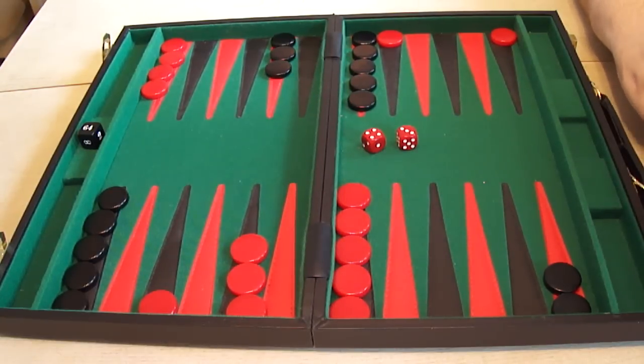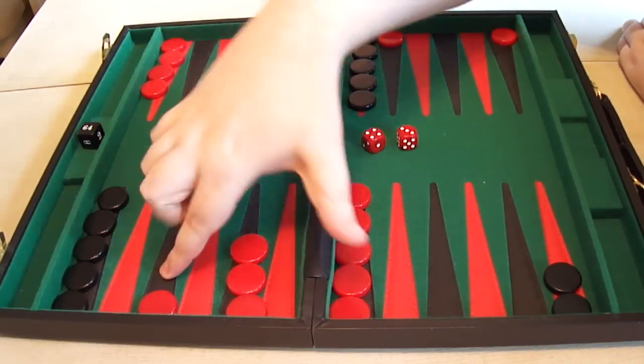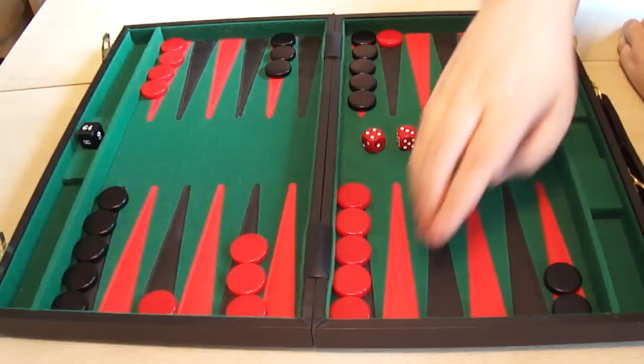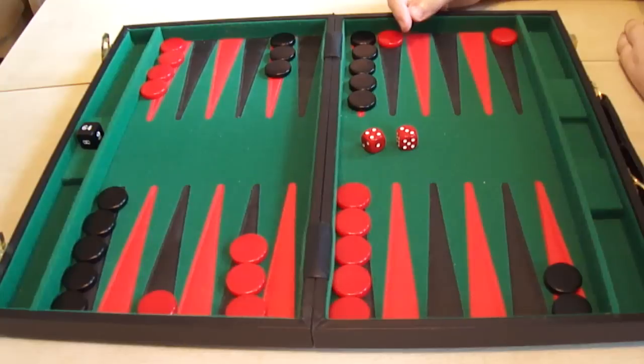The reason I like this one is I'm putting a checker five spaces away from my five point. And by splitting here, I'm putting one checker on my opponent's five point, which is another important point to hold. They want to be making their five point as much as you want to be making yours. So putting one there gives me a chance to make it on a subsequent turn, as well as puts it in a good position to attack anything in the outfield. That's my favourite opening with the 4-3.